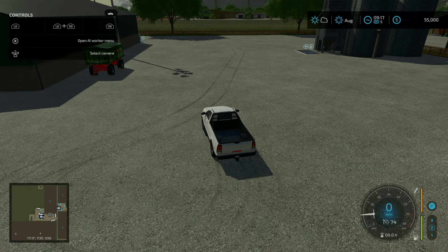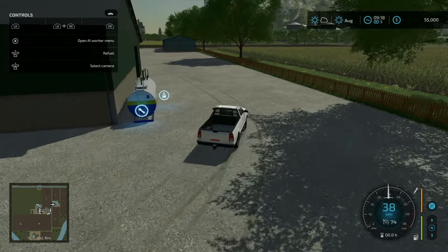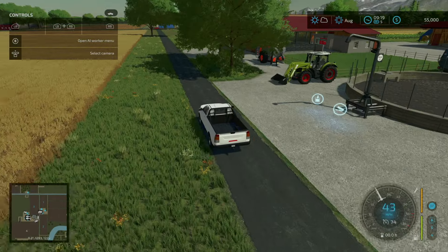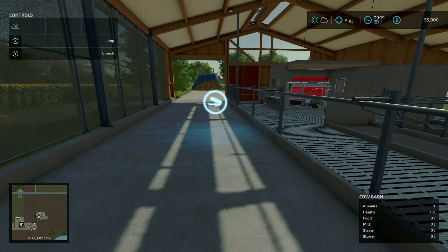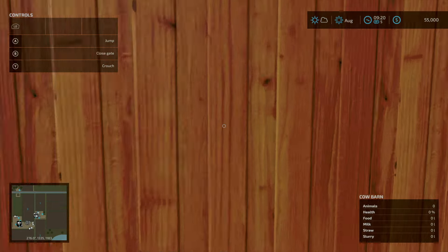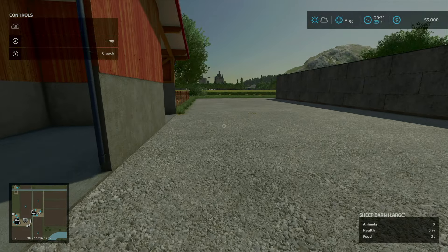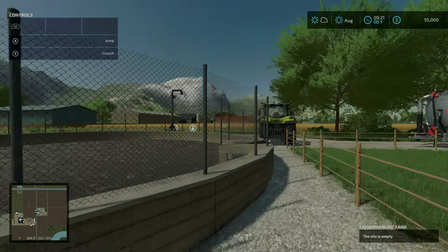I'm back at the main portion of the starting farm. I'm going to head out to the secondary portion of the starting farm, which is right across the street. Here we have a cow barn with slurry output, feed input, room for 45 cows, a milk trigger, and a straw trigger. Right over here is a sheep barn with room for 65 sheep, feed input, and wool output. There are also a couple of bunker silos, a manure heap, and liquid fertilizer storage.